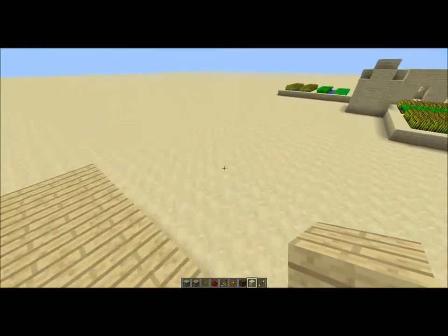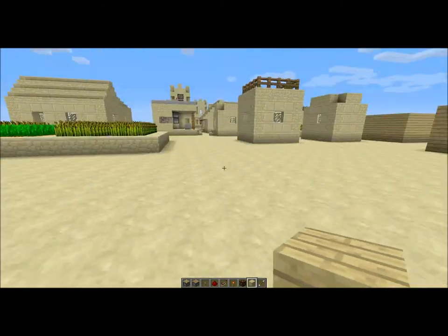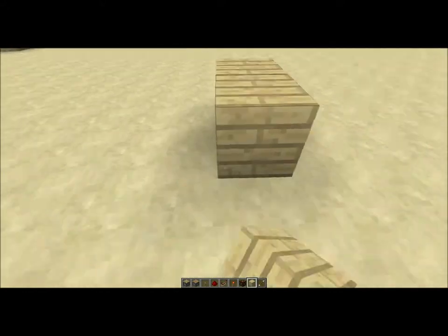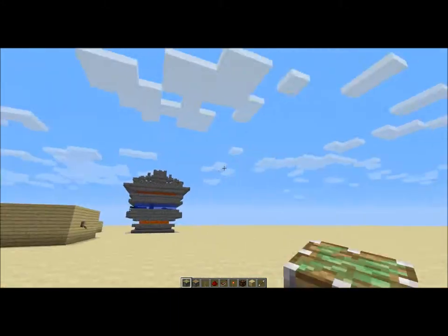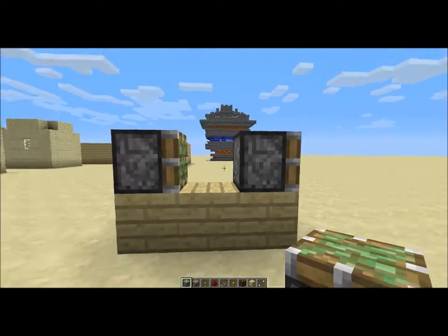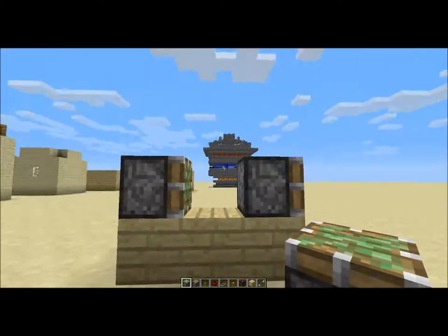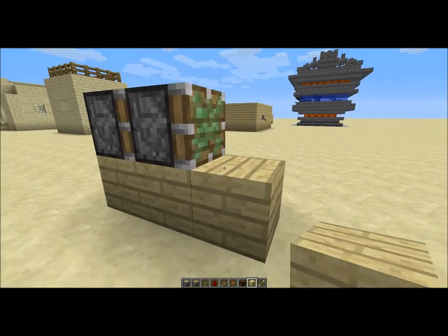I'll head over here to this flat piece of land. What you need is whatever block you want to put, and then you put three — two sticky pistons, put one there and then one here. I'll do it down there and then place that block there.